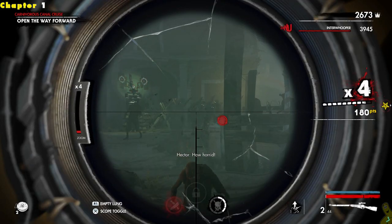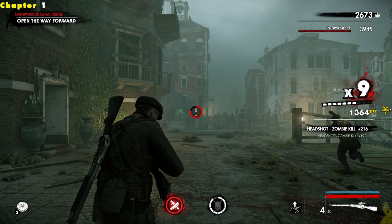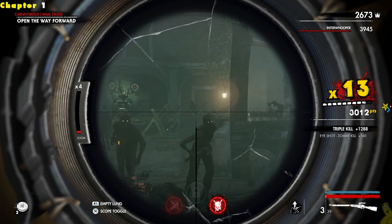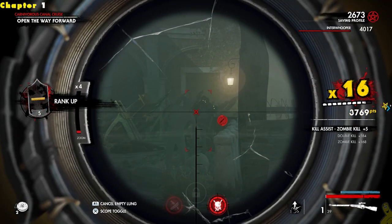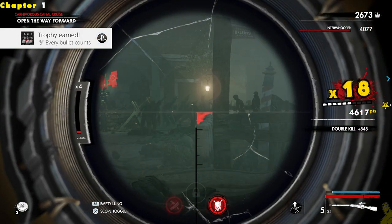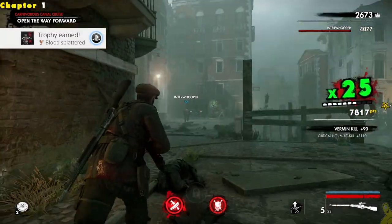I think that was the triple headshot right there, actually. It takes a hot second for that trophy achievement to ring off. Once this multiplier cashes in, it's gonna take me to either level 5 or level 10 — I think it's level 5. There it is, level 5! So basically we get a couple of trophy achievements here, and we also get a new perk slot unlocked inside our main menu for getting the level up.